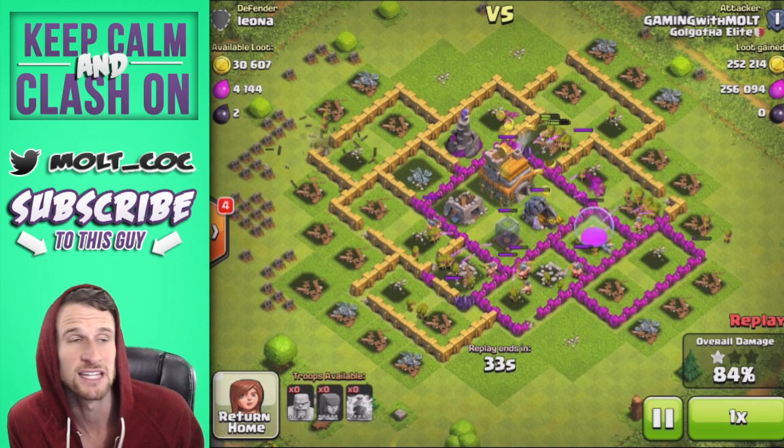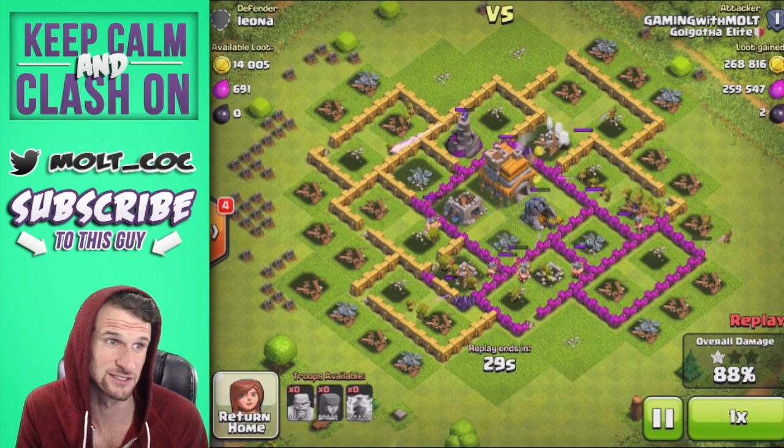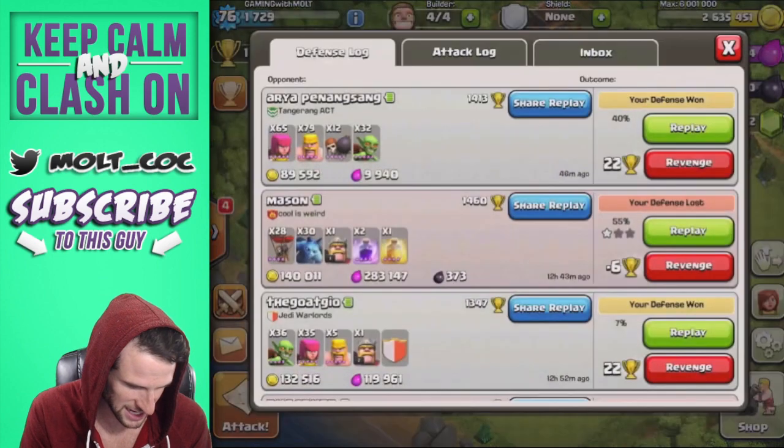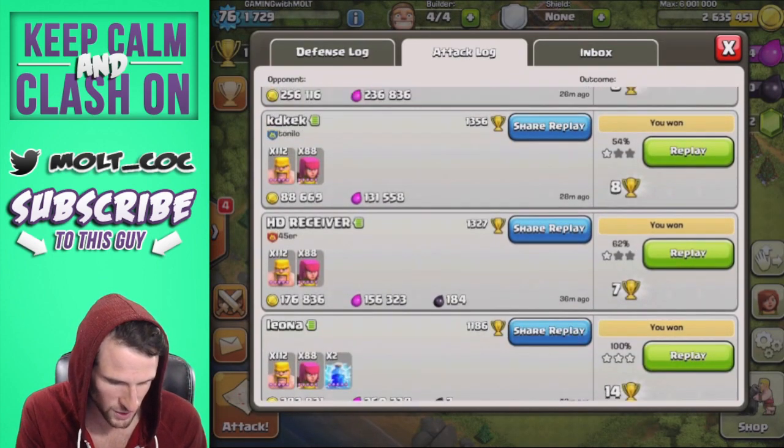I could have used that lightning spell a little bit earlier on that mortar, but we still end up getting that 100% three-star. You can see we're getting over 500,000 in resources from this, which is awesome. That was about 43 minutes ago.